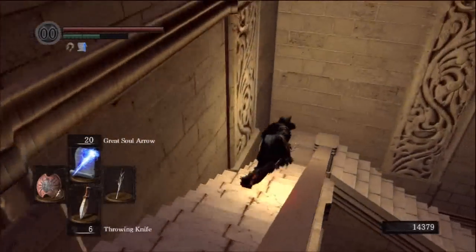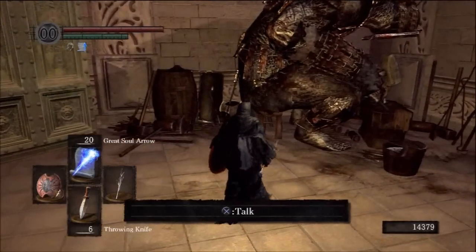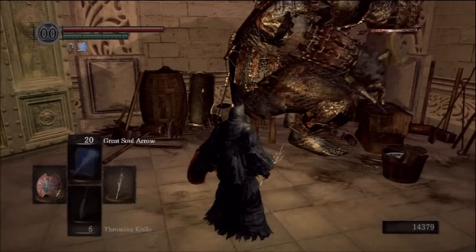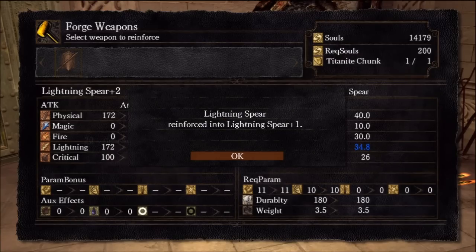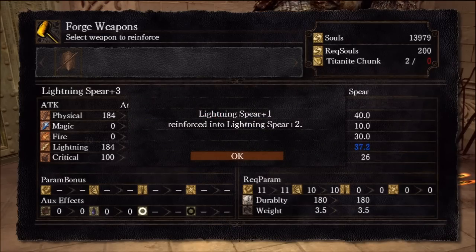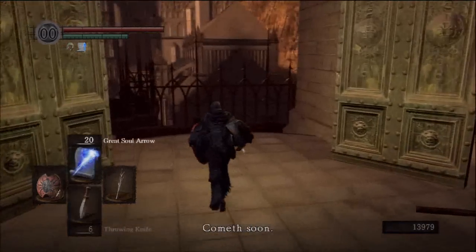So anyway, this is near the end of this episode. Sorry it's been a couple of days since I uploaded — been busy in real life, it happens. But next episode should be up quicker, maybe tomorrow. Here I'm just showing I'm using some of the souls I collected to upgrade my lightning spear with my titanite chunk. I think I go to level past three. We're near the end here, so join me next time — see ya, bye.